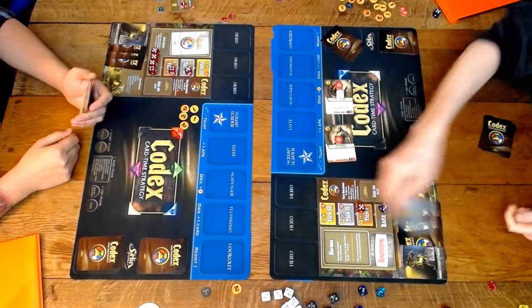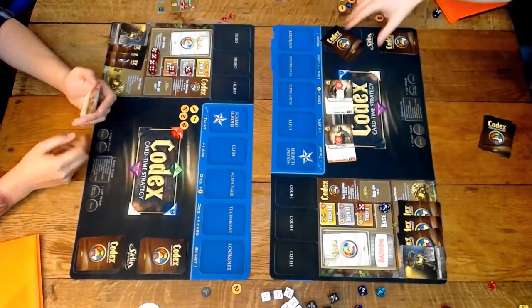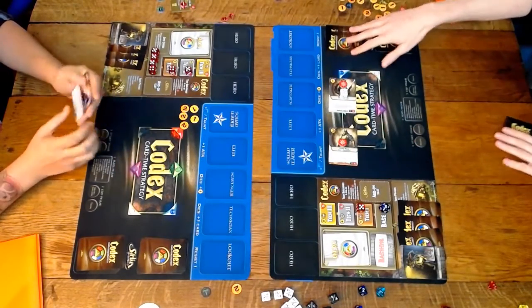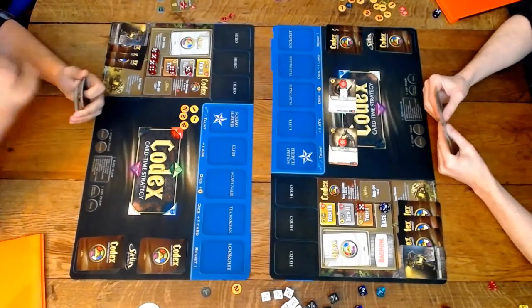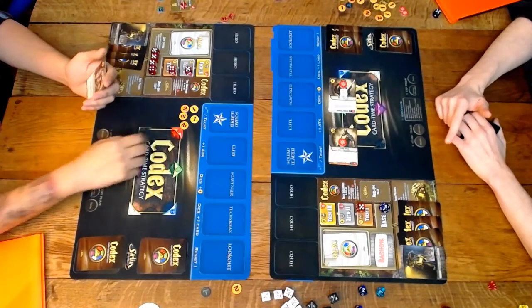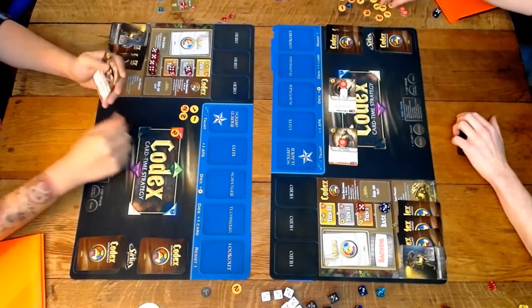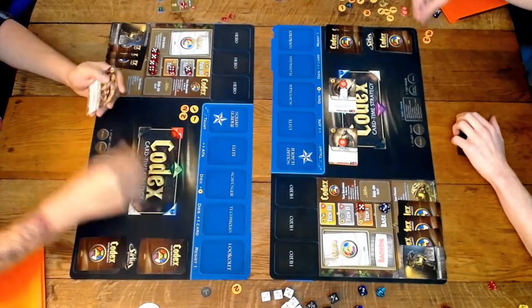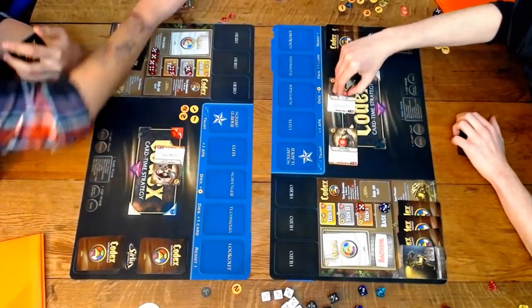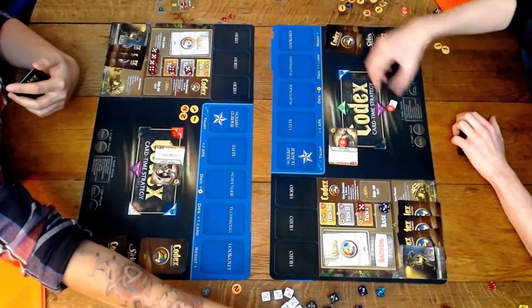Max band Trock is really strong — he's a four-five with an ability called readiness, meaning he can attack without exhausting and still patrol that turn. His mid-band ability is that whenever he attacks he deals one damage to the opponent's base. Nimble fencer comes out — it's a two-three, and all virtuosos have haste including itself. Nimble fencer kills truck. Normally killing a hero is really good value because you get two levels for free, but since river was down I don't get any levels for that.